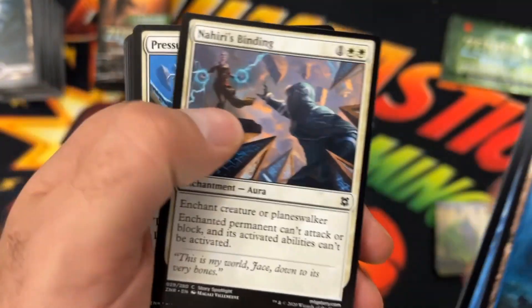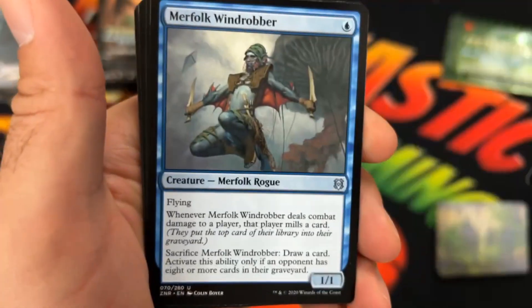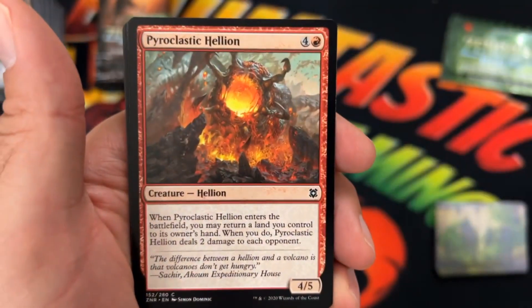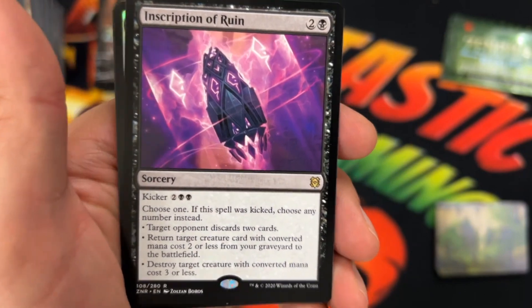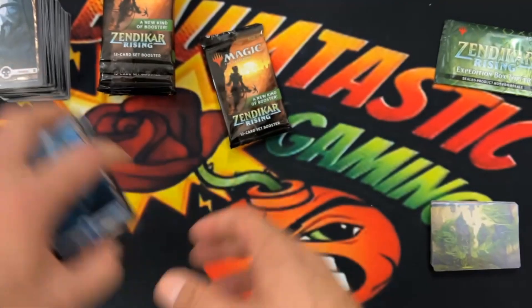Last two packs of this section, then we will be down to just a third of the box left. Negate. Heary's Binding. Disenchant. Sure-Footed Infiltrator — Uncommon. Merfolk Windroader. Vastwood Fortification — Flip there. And then the Pyroclastic Keelion. Sprouting for an Uncommon. Inscription of the Ruin — Rare hit there. A Foil. And then the Construct.